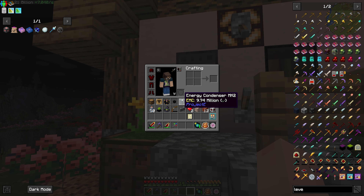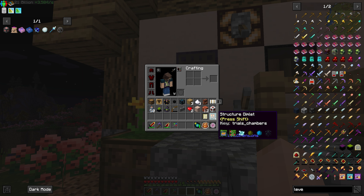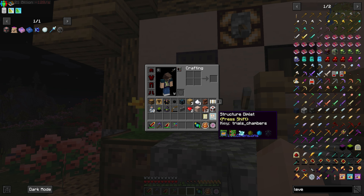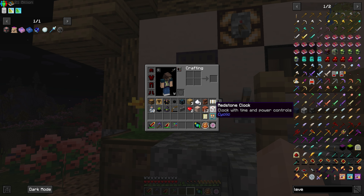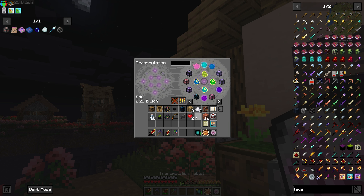The last step is to get those things taken care of. And look — we already got a dimlet! That is a Trials Chambers dimlet. So if we make a dimension utilizing this, we will get Trials Chambers all over the place — that's actually pretty darn ridiculously overpowered. Let's go ahead and do this.